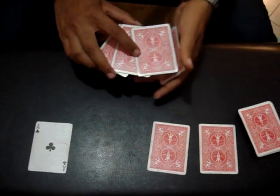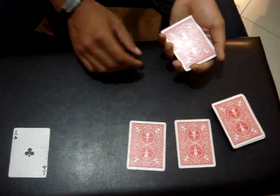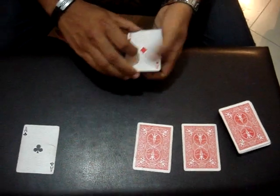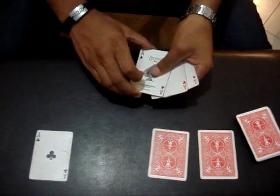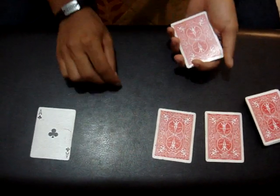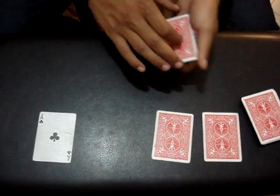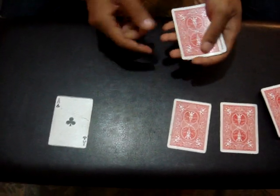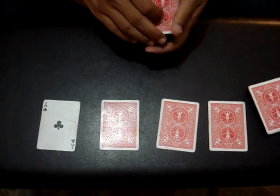Next, I'll take the Ace of Diamonds and place it with the random cards. Then I'll take the Ace of Spades with it and the Ace of Hearts with it. So now I have an Ace of Diamonds, an Ace of Hearts, an Ace of Spades, and a black card. But if I take the Ace of Diamonds placed over here, the Ace of Spades placed over here, and even the Ace of Hearts placed over here, I'm left with four random black cards and no Aces. I'll take one of these black cards and place it over here, so that I'm left with three black cards again.